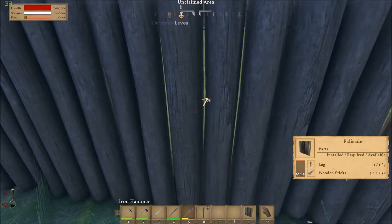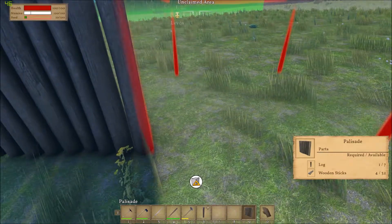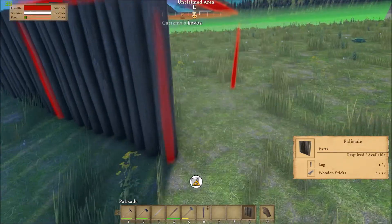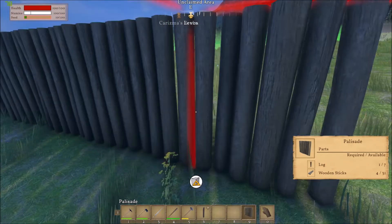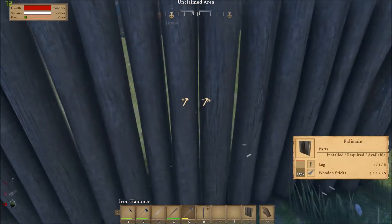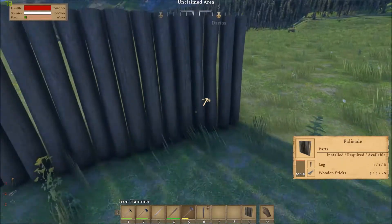What we might do is build this up so this is a temporary fence at the moment, and then we can go around and build a stone wall. We can make it a little bit squarer as well - we can work it out. At least then we'll know where it needs to be because we'd have built everything else. I keep having a really bad lag drop - I think maybe something's downloading.